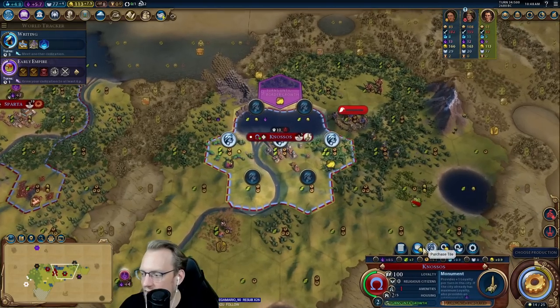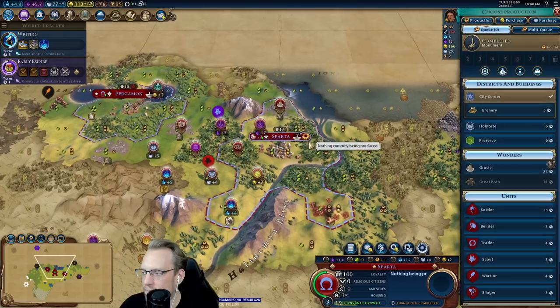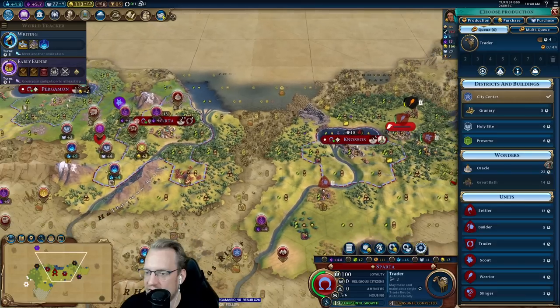However, I think this tile is more important, right? I'm about to be done with the monument — we'll grow to this naturally and then I'm going to buy that tile. I don't need to necessarily start this as long as I'm not tucking horses right away. Perhaps the granary makes sense, but I think the trader probably makes the most sense.